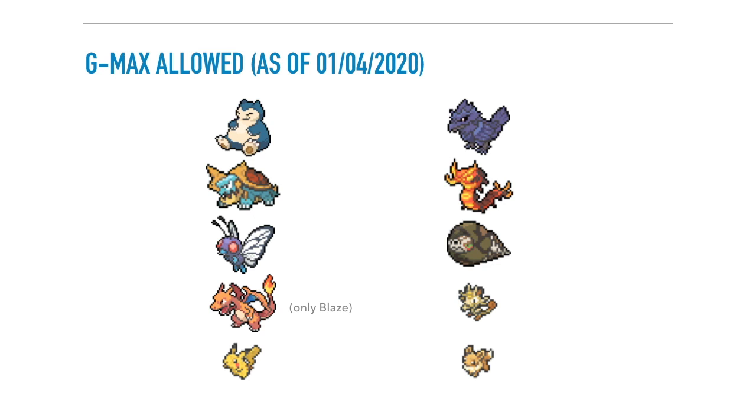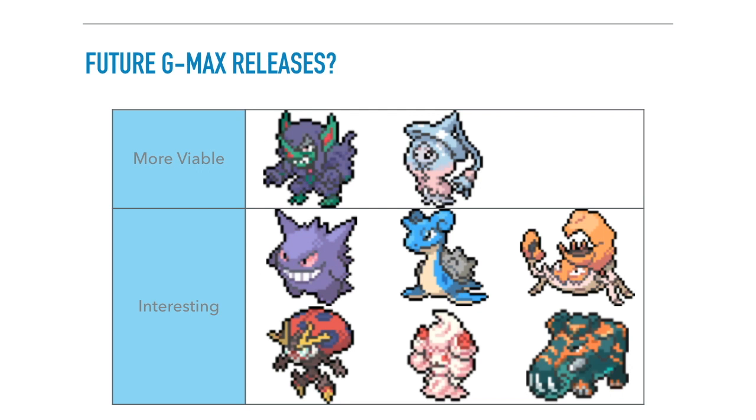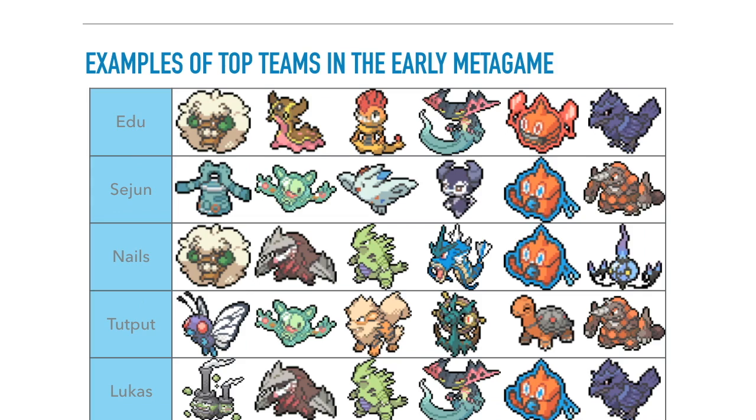The G-Max Pokemon currently allowed number only 10, with three being Eevee, Pikachu, and Meowth — not super relevant competitively. The others all have some pretty cool side effects, though Charizard doesn't get access to Solar Power in G-Max form, making it unfortunately a little weaker. As for future releases, Grimmsnarl and Hatterene G-Max could have a big impact on the metagame, but we don't know when they will be released. For the purpose of this guide, they are not currently part of the format.